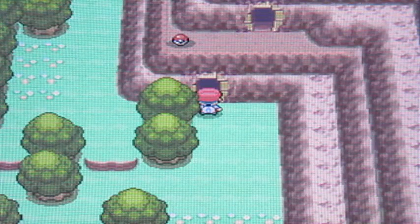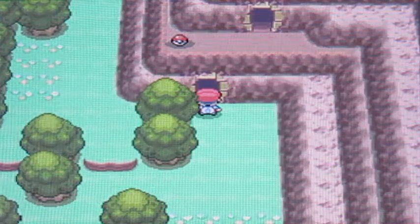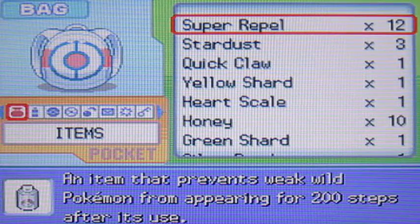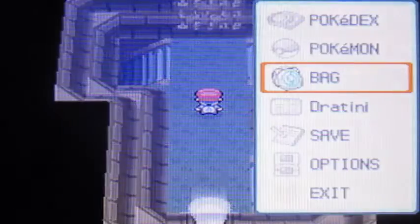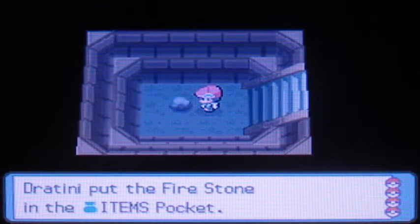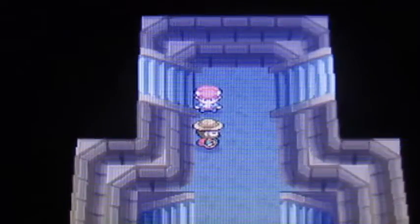Now that we've taken care of everything in Salation Town, let's go ahead and explore the ruins. Welcome to the Salation Ruins! In this place, you can find the Pokemon Unown. It has 26 forms and can be found in the letters A to Z. You can also find a question mark and an exclamation point in one portion of the cave. Right here you can grab a Fire Stone, Water Stone, and Thunder Stone.